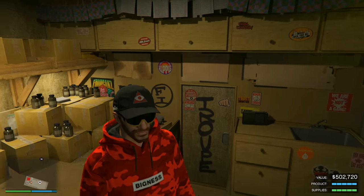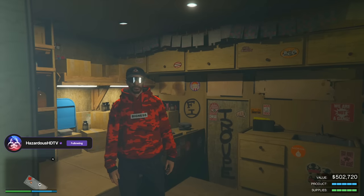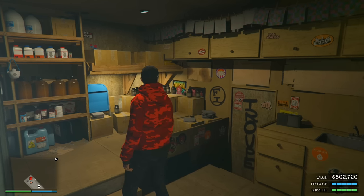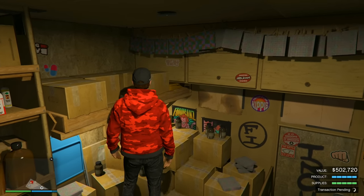With the equipment upgrade and a boost, it only takes three hours to produce the product. You'll make $335,200 typically — almost $503,000 this week. Your supply cost gets reduced to $96,000 so your net profit is $239,000, and with this week's 1.5x bonus, that $239,200 times 1.5 gives you your full value. We are going to sell this right now for that amazing price.